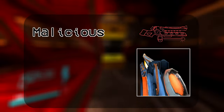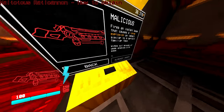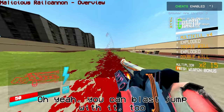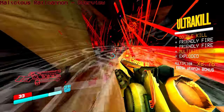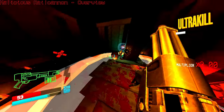The malicious rail cannon is acquired by purchasing it from the shop. It doesn't pierce enemies like the electric rail cannon, but upon surface or enemy contact, it lets out a large explosion that does massive damage to anything nearby. A very simple but powerful weapon.